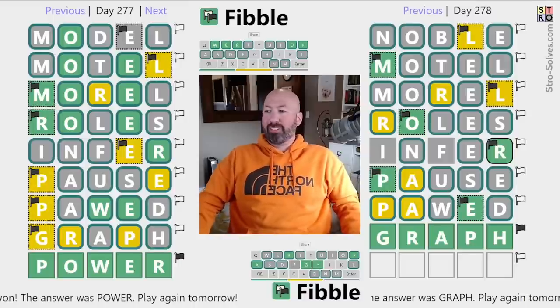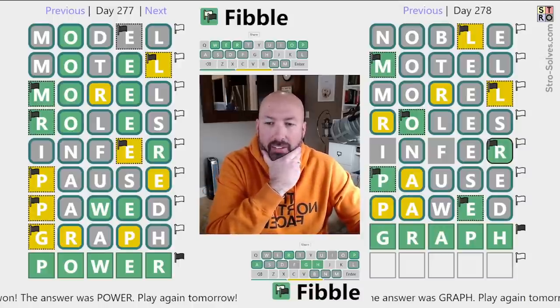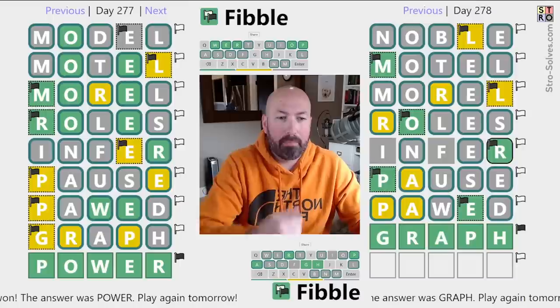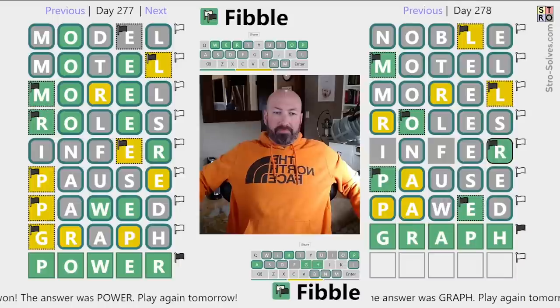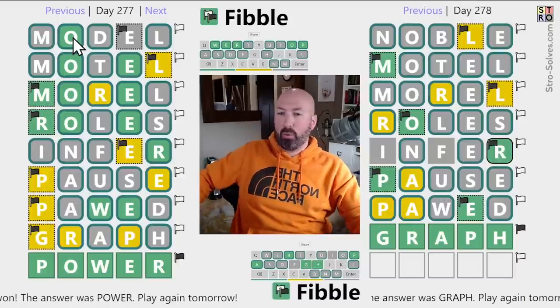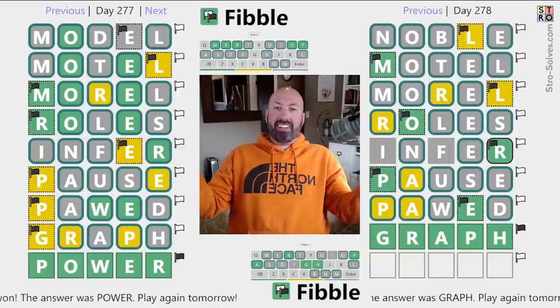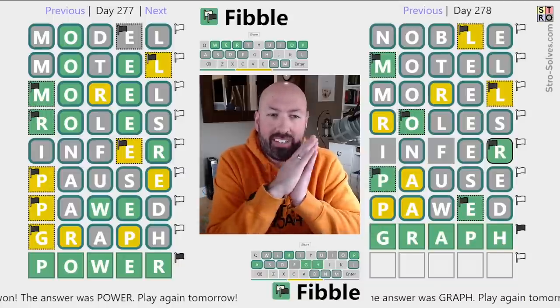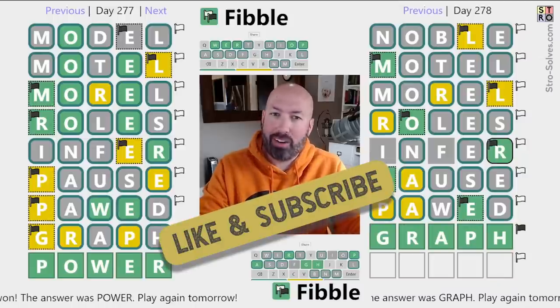Wow, okay — that was a really close one. After guessing INFER and PAWS I thought I wasn't going to get them both, and after PAWS I thought for sure I was done. The two puzzles had O-E-L and O-L-E, and the R and P were the only common letters between them — it shouldn't have been that hard, but I was getting unlucky with where the contradictions showed up. I succeeded though — that was a tough one! Let me know how you did with today's and yesterday's Fibble, and if you tried a double Fibble let me know. Be sure to like and subscribe and I'll see you again soon with more puzzles.